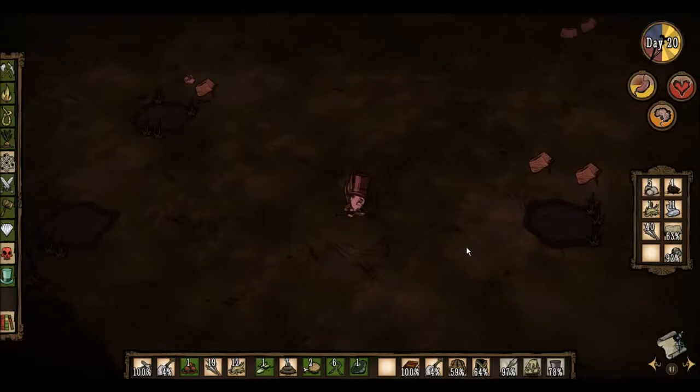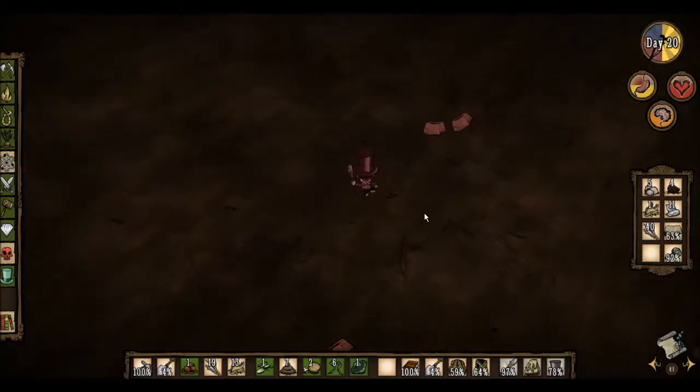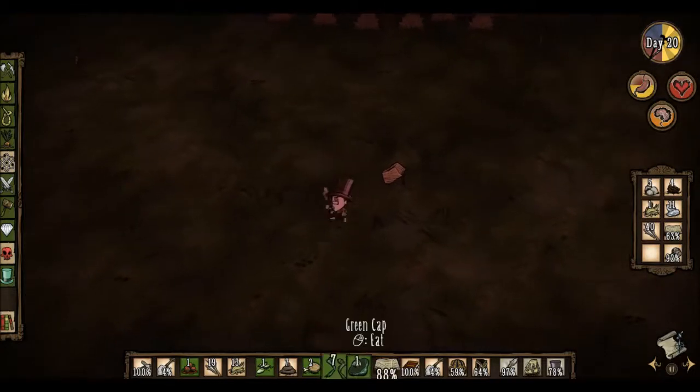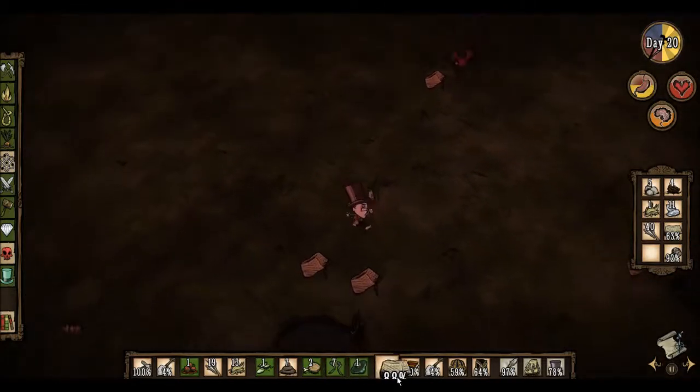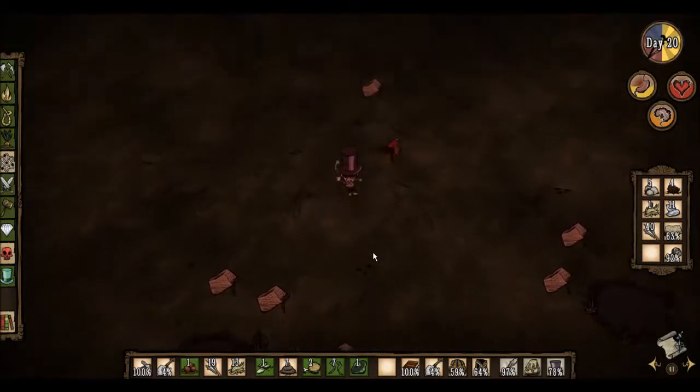What chest does the ash go in? I was gonna put it by the science thing. The ash goes in the chest with the sign right above it, because that's where we also have the healing stuff. Alright, that was 25 ash.